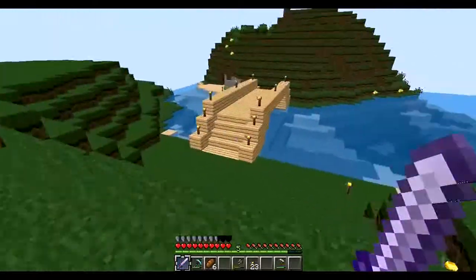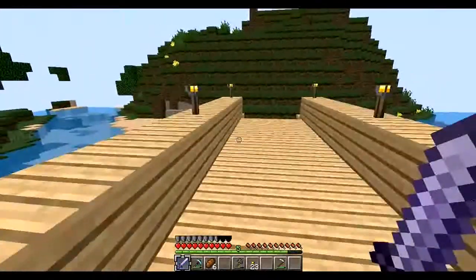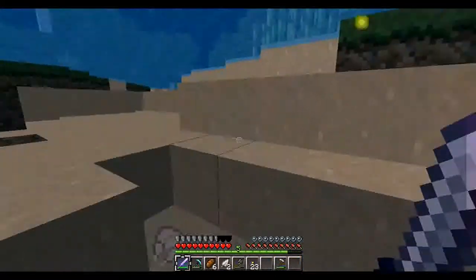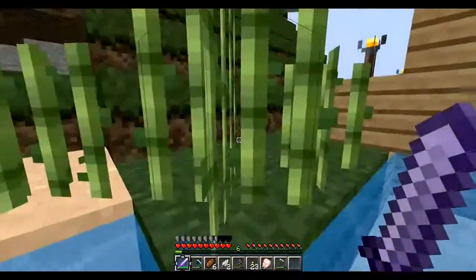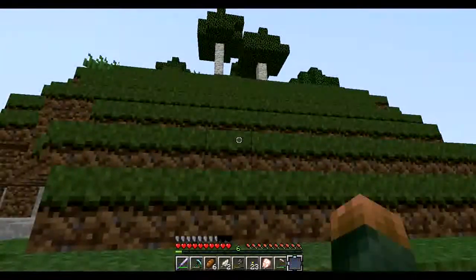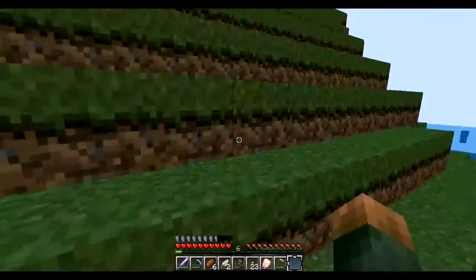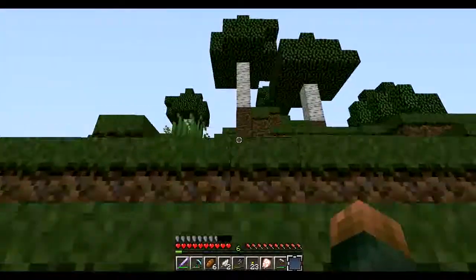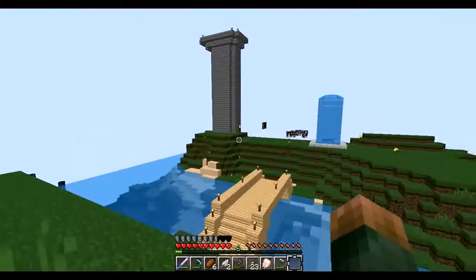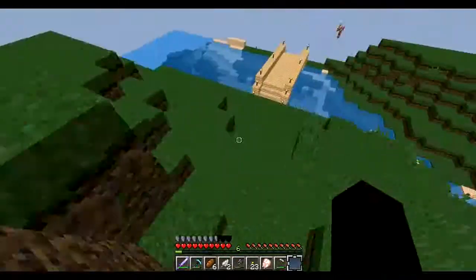This is what I like to call the bridge to the resource island. I decided to make a little separate wheat farm over here too. This is going to be more like the getting-wood island and the extra reed island, but I doubt I'll be getting any more wood in a while - just something I cleared out.